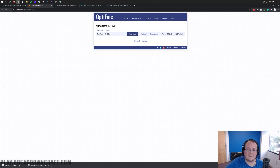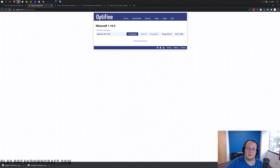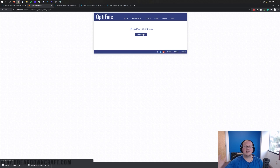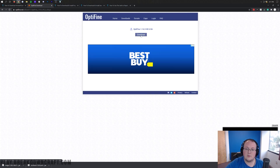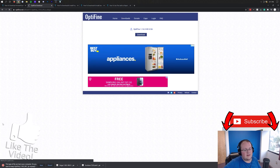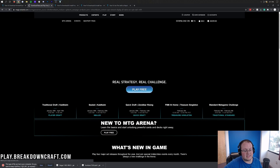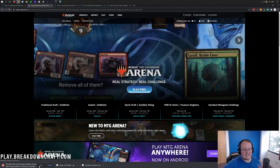If you don't have 1.16.5 listed, it's probably showing an older version, so click 'Show All Versions' to find it. For most users it will be 1.16.5. Click on the first Optifine listed — HD G6 or whatever version appears — and click Mirror. That takes you to the download page where you click the purple/blue download button and Optifine will start downloading.